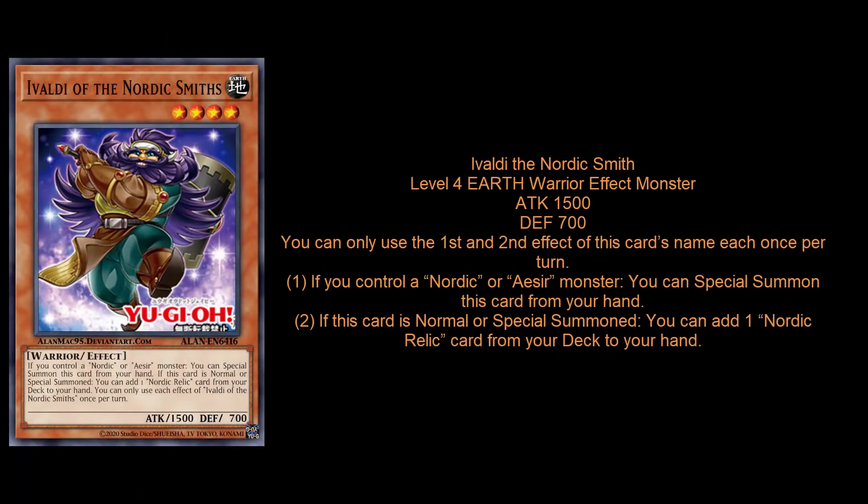Next up we have an extender. This is Ivadi the Nordic Smith — kind of like a blacksmith. It's a Level 4 Earth Warrior, 1500 attack, 700 defense, hard once per turn on both effects. First effect: if you control a Nordic or Acer monster, you can special summon this card from your hand. Second effect: if this card is normal or special summoned, you can add one Nordic Relic card — which covers all the spells and traps for Nordics — from your deck to your hand.